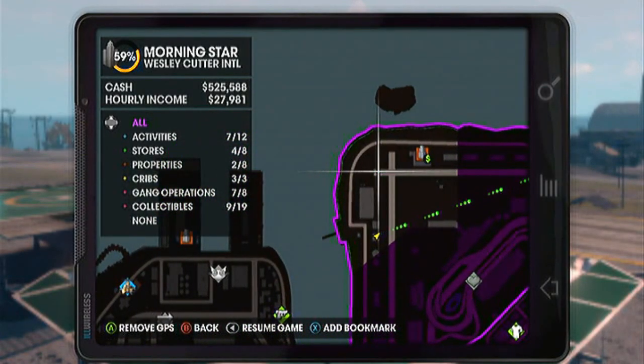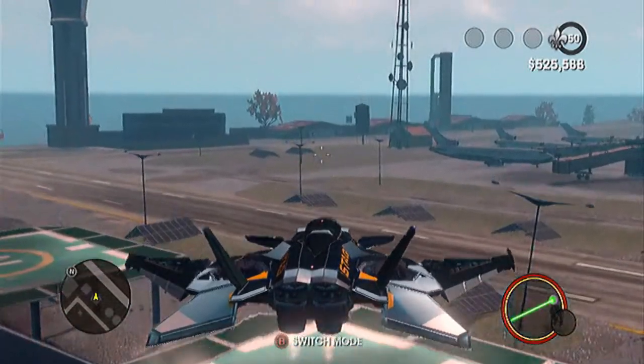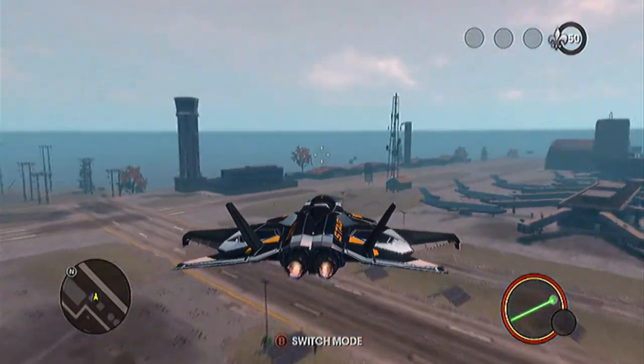First you're going to need is an airplane — any air vehicle will do. You'll be going to the top right hand corner of the map in Sealport and you'll be flying through each end of the runway.